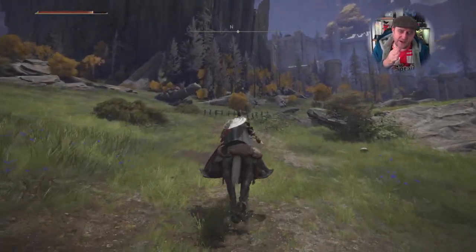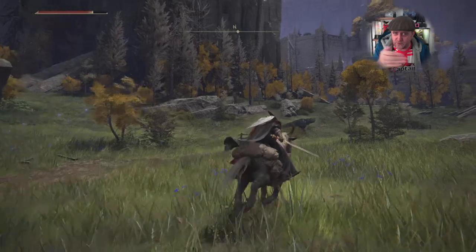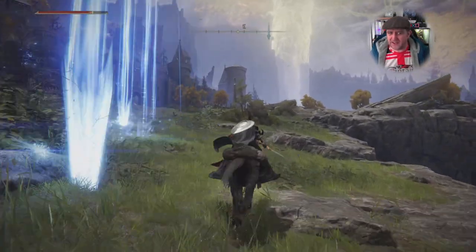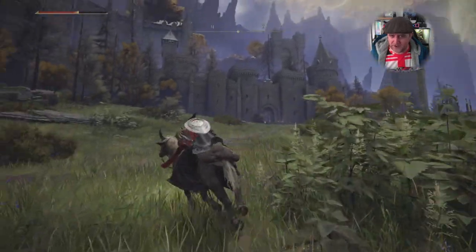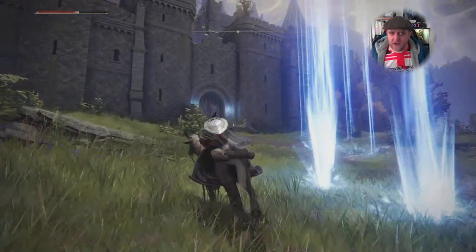You need to head up to this castle. I'd strongly suggest taking your horse. As you see beams of light appear in front of you, just go left or right away from them and meander around - they should miss you. I get clipped by a couple; they don't do a great amount of damage and they're not going to one-hit you unless you've just come straight out of the starting area.